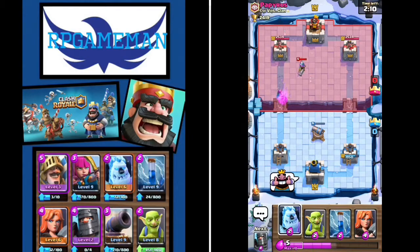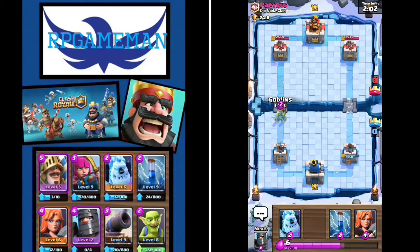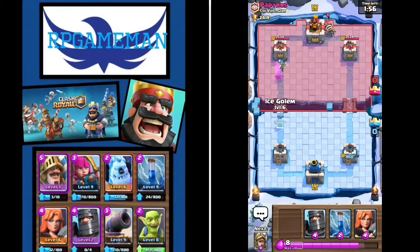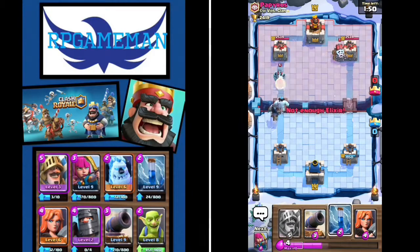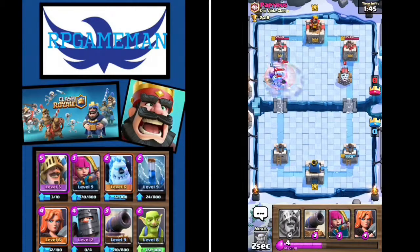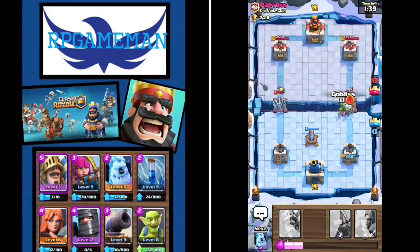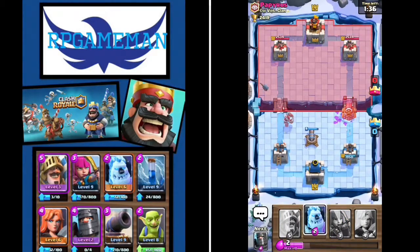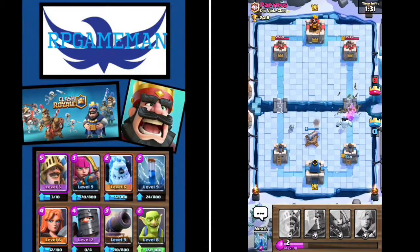Let's give him a thumbs up, say good luck. We're gonna set down our goblins. His valkyrie - and he has a sparky! Okay so we just wasted six elixir. We're gonna push him, and we're gonna zap right here and go here. And we're gonna surround the sparky with ice spirit. What - no fair, he got a shot off!